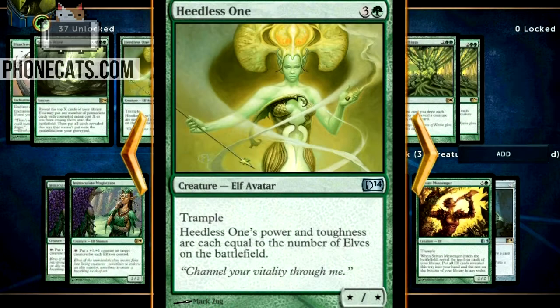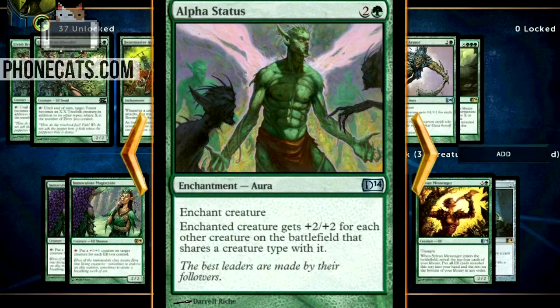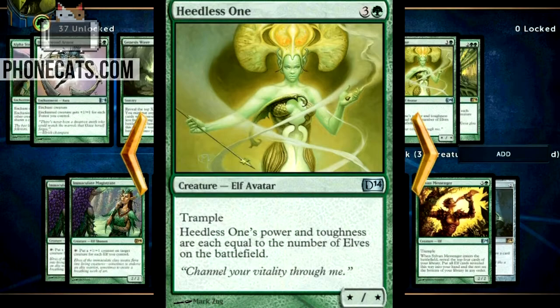If you're playing hyper elf creature aggro, you need to be playing the Heedless One — and I've heard it has animated art in-game, which is something to look forward to. It's four mana for a trampling elf with power and toughness equal to the number of elves on the battlefield. Turn one elf, turn two elf, turn three elf, turn four — you just played a 4/4 trample. Trample is a strong mechanic in this deck, and you can already see how that would combo with playing an Alpha Status next turn. It's basically a game ender on turn five with enough elves.